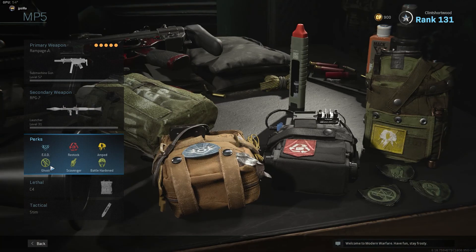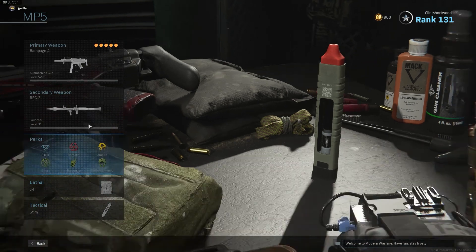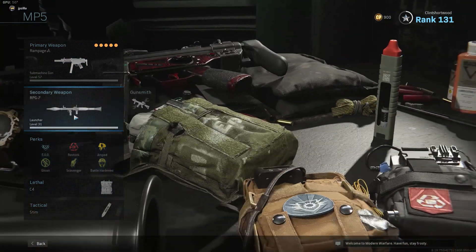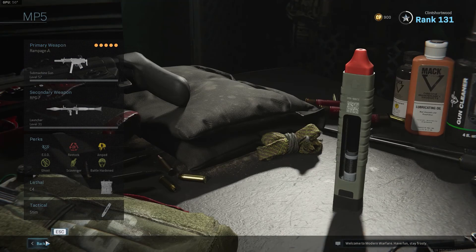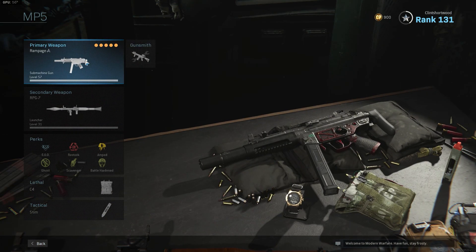The perks we're using for this build are EOD, Restock, and Amped — Amped because we need that fast weapon swap speed. Everything else is pretty optional as far as lethals and your stim, but the RPG I do feel is necessary. I hope you guys enjoyed — take care, it's been a pleasure. I'm going to let the song play out.